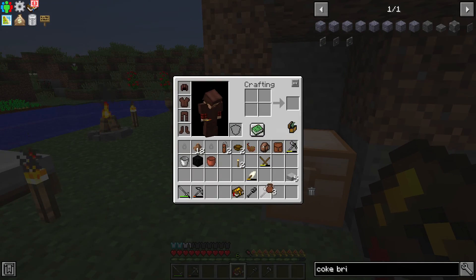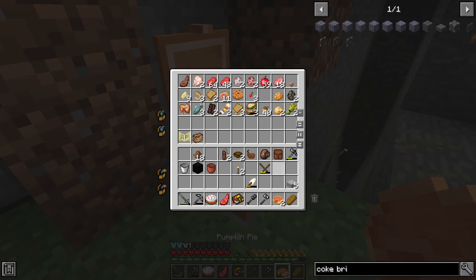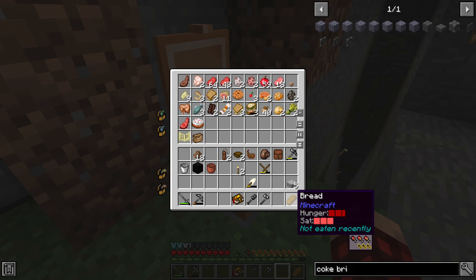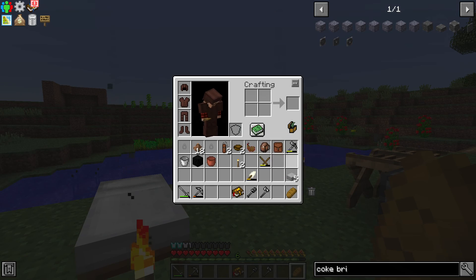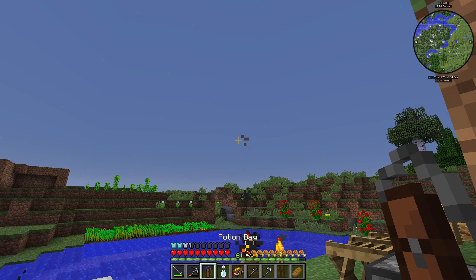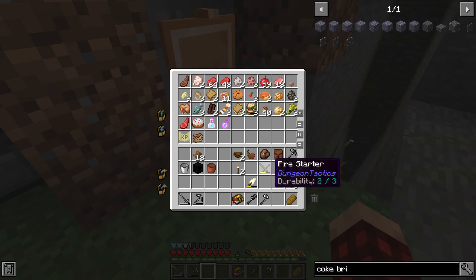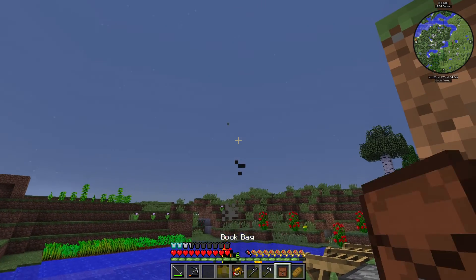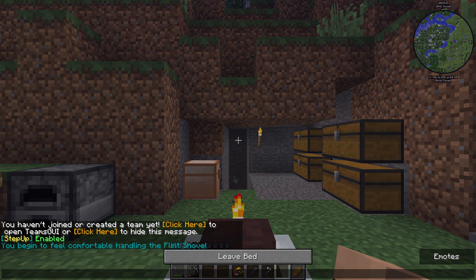We have some food bags - we might as well open them. Maybe we'll get some food to eat. So we get some pumpkin pies, raw mutton, cake, bread. We can leave bread in our inventory. We also have a couple potions: potion of leaping, splash potion of poison, and a book bag. And that gives us a scroll of wither. We don't really know what those things do but we'll figure it out.